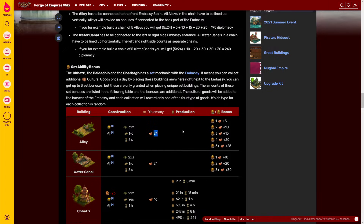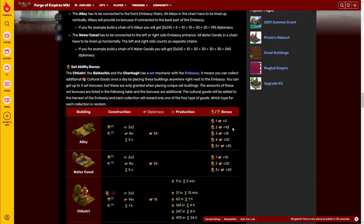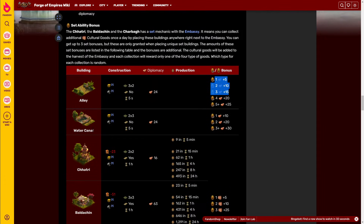Each of the two chain buildings has 24 diplomacy as standard, but if you chain them you get additional bonus diplomacy added to the embassy. If you connect one, the embassy gets 5 additional diplomacy. If you chain two, you get an additional 10 plus 5, so 15 diplomacy on the embassy. If you have three, you get 30, and so on — and the same applies to the water canal.